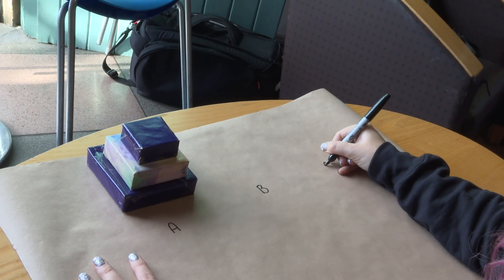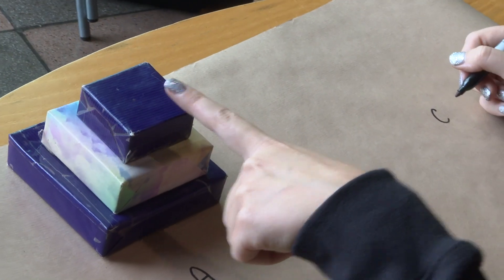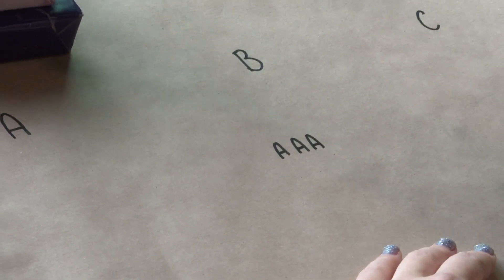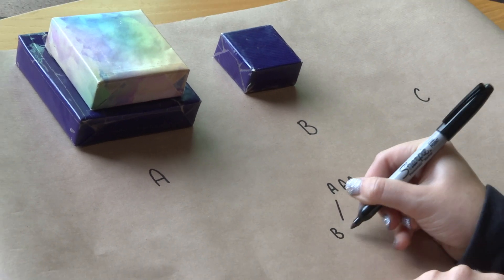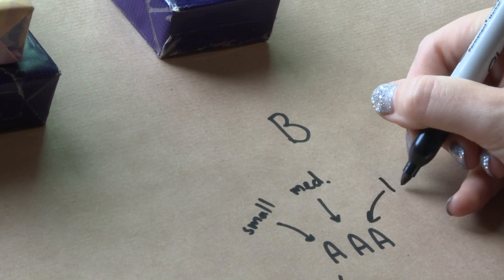There's a really cool way of showing all the different states — all the possible ways of laying out the discs onto the three positions. Let's call the three positions A, B, and C. Going from smallest to largest, they're all on position A right now, so I'll call this A, A, A. The first letter is where the smallest piece is, then medium, then large.